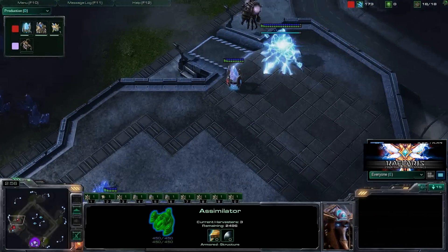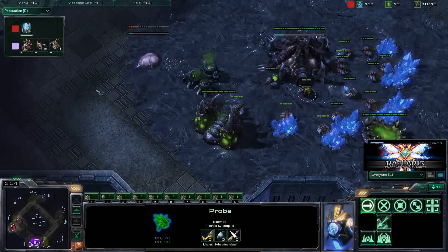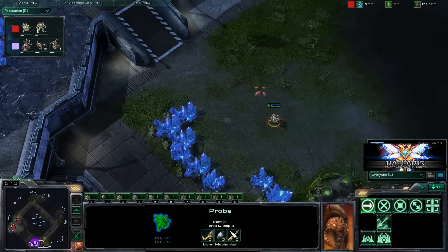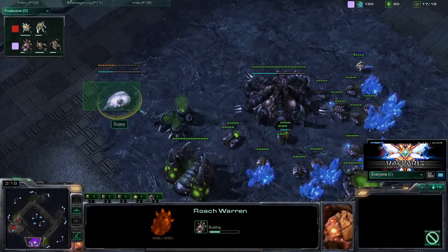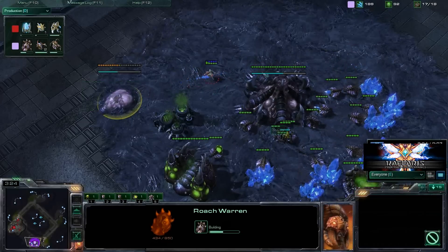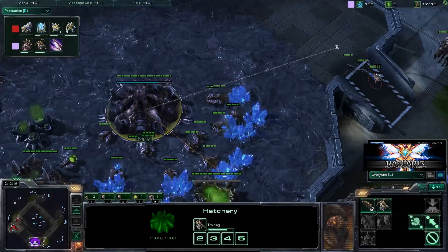So we do have this gas going down, and that warp gate is warping in right now. Salve has scouted what is going on up here — actually, no, he hasn't scouted it just yet. So that's important to note, the timing of when Salve actually scouts this Roach Warren. As you can see, there's nothing to delay Salve from scouting that. The Zerglings only just come out here now when it comes to this build.